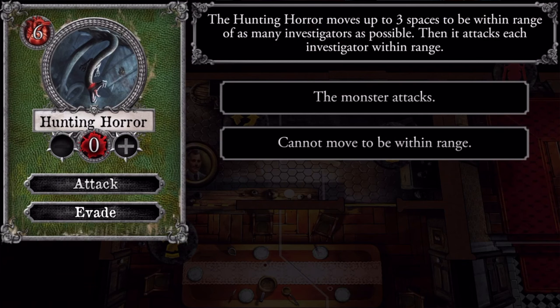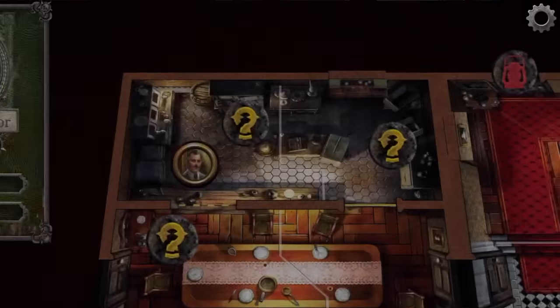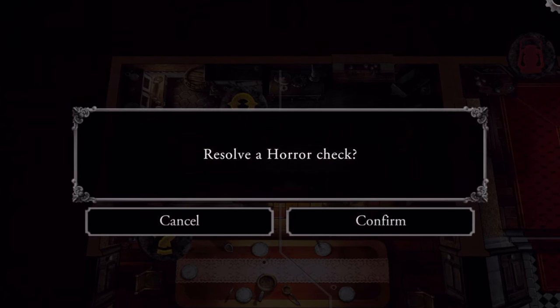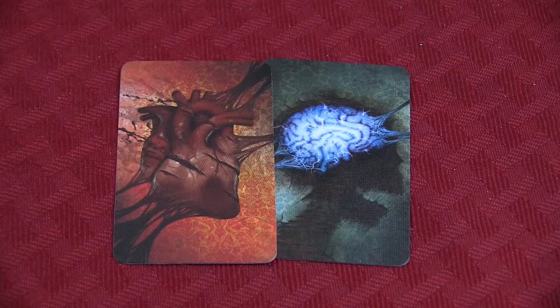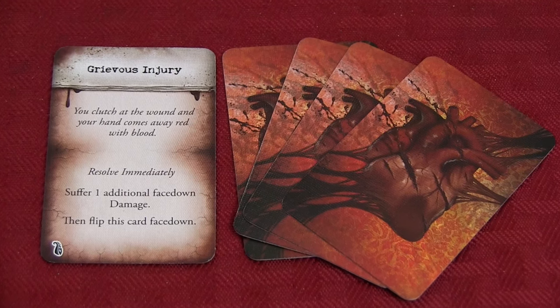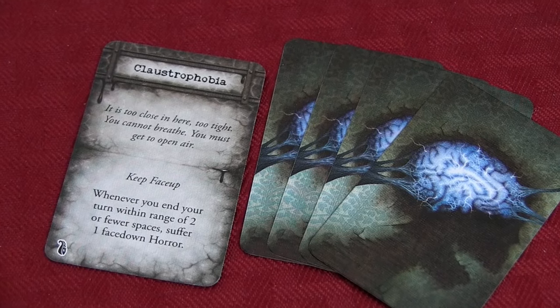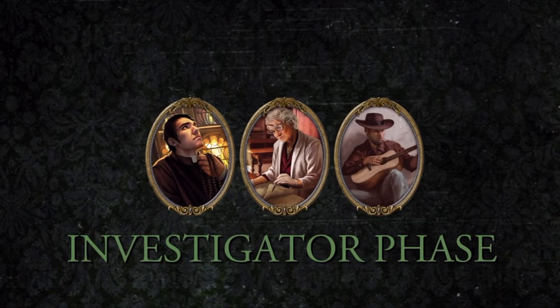The event can affect one or all of the investigators, often calling them out by name. Then the monsters get their actions, moving and attacking. Then finally, investigators that are within range must perform the dreaded horror checks. If you take damage or horror during these encounters, cards are drawn from the damage and horror decks — sometimes face up with varying effects, sometimes face down just to show you have taken damage. After the mythos phase, a new round begins with the investigator phase.